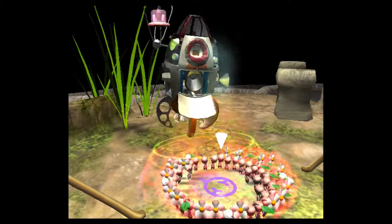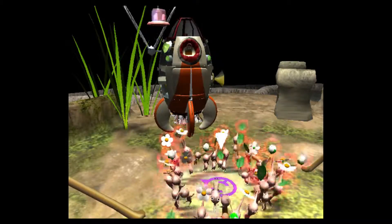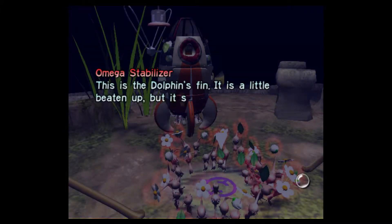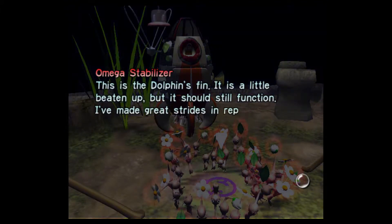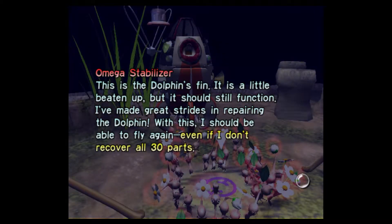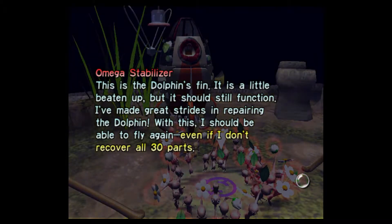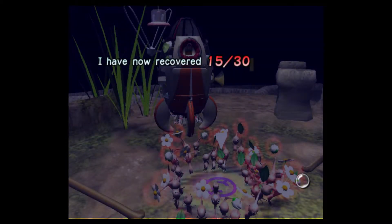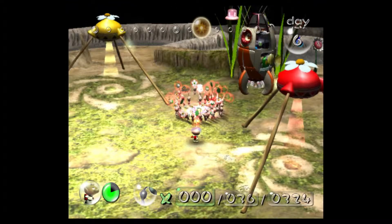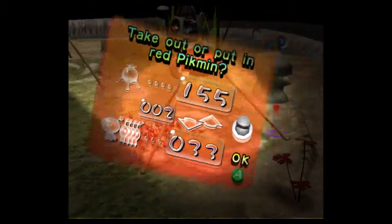And here we go — there's the other fin there. Nice. The Omega Stabilizer — this is the dolphin's fin. It is a little beaten up, but it should still function. I've made great strides in repairing the dolphin. With this, I should be able to fly again, even if I don't recover all 30 parts. Yeah, but we still need 25 necessary ones. We're halfway there — 15 out of 30 parts. And if we can find 14 more, we can increase the capabilities of the dolphin.